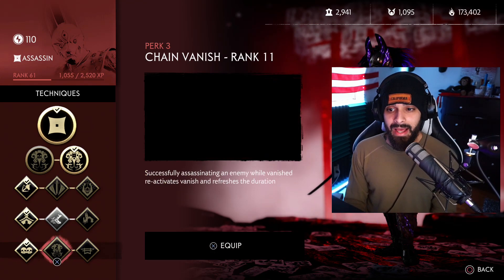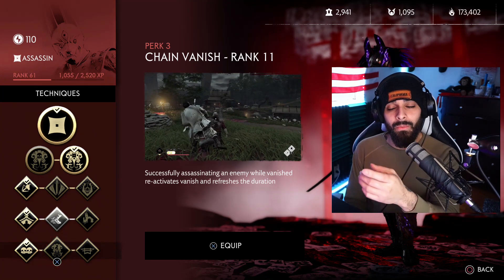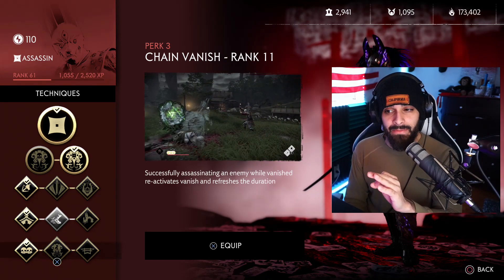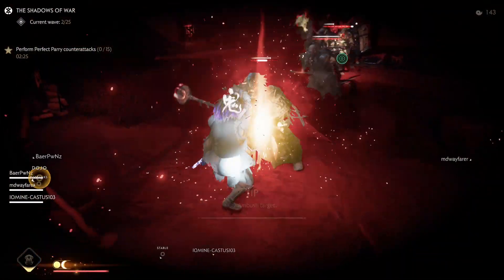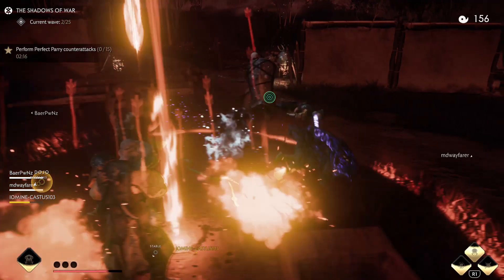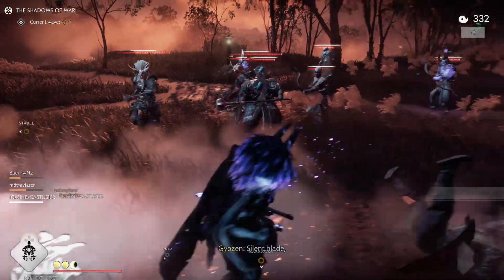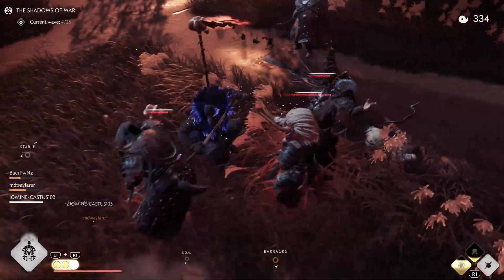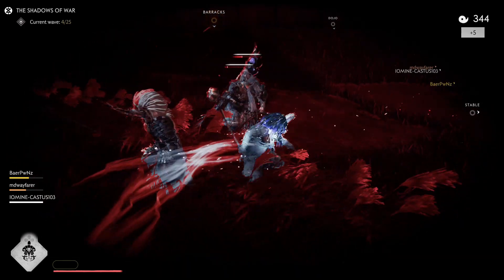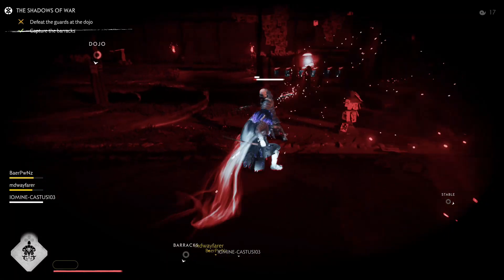Stealth attack — faster and quieter — is by far the best choice for perk slot two. For perk three, the reason I have chain vanish on my charm is so that this technique slot is freed up. Having chain vanish on the charm means I don't need to stack it in the technique slot. You could triple chain vanish, but the odds of completing three full assassinations in nightmare survival are very slim. I'd much rather have two extra strikes in my shadow storm for guaranteed damage and kills.